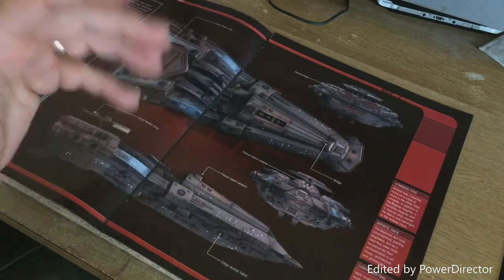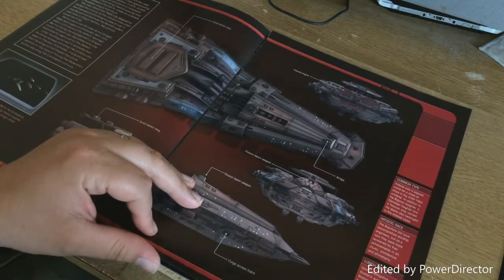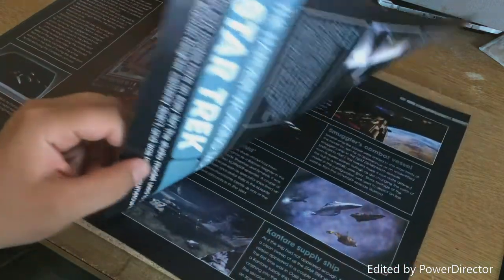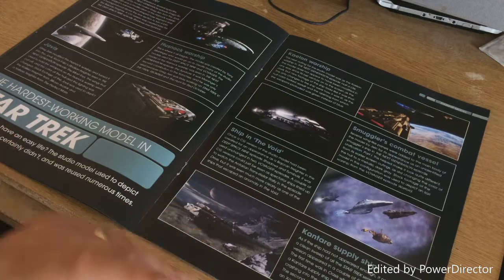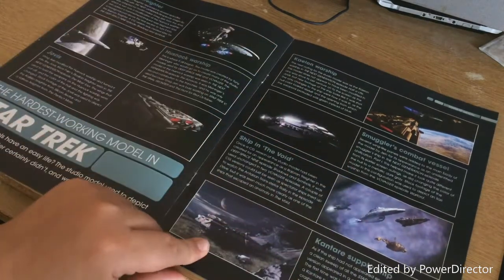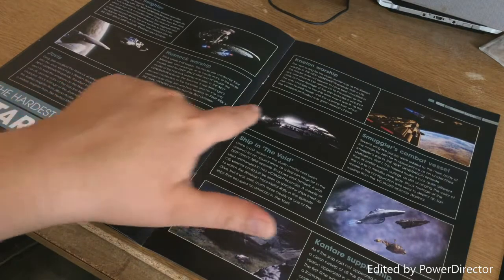There have been so many different variations of this ship — parts have been added to it. It's been in Star Trek for a fairly long time and has actually appeared in all of the series except the original series. It really is the hardest working model in Star Trek — it's appeared in Next Generation, Deep Space Nine, Voyager, and Enterprise, but it actually started life off as this ship before having wings attached to it.